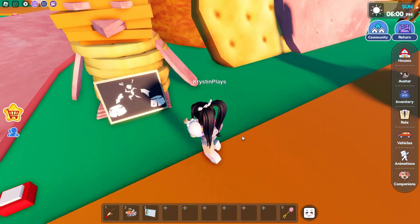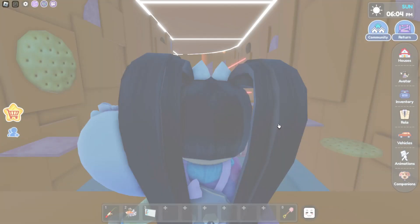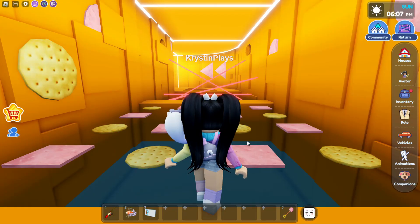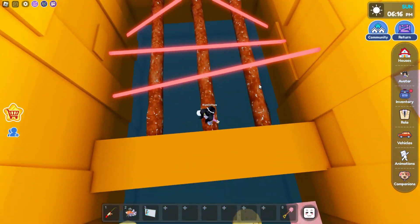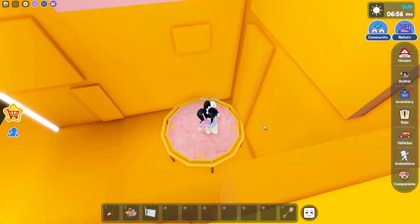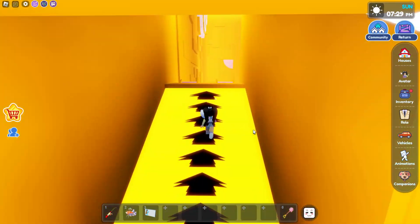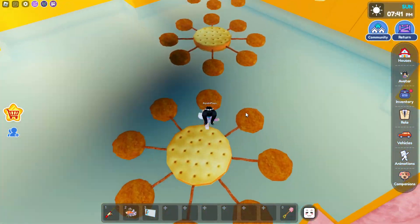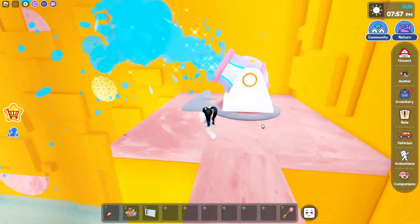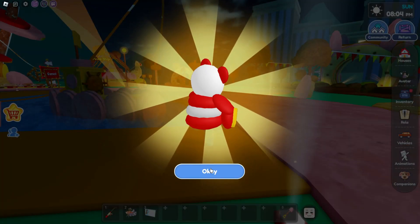Now let's begin the obby by clicking right here. Click yes to start the obby challenge. You'll get your first item just by joining. It's actually super easy — just follow how I get through all of the areas. Jump when you get to the bottom so you don't get flung. Watch for the water here — you're going to need to be pushed through it. And there we just got the next item.